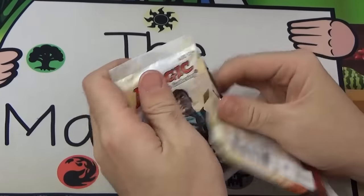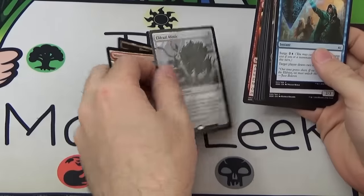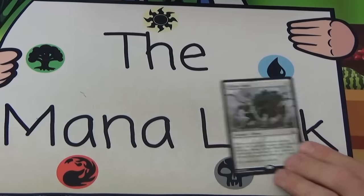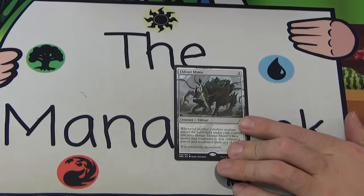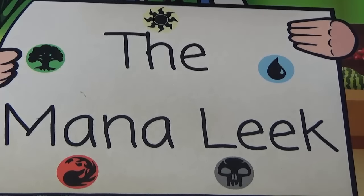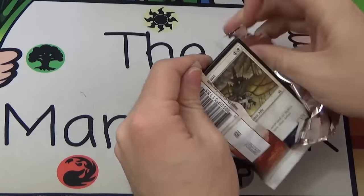Jace has for us our second Eldrazi Mimic of the box. We started off exciting with multiple mythics, now we're getting multiple Eldrazi Mimics. I hope that's the last one. It looks kind of like a water bear, that tiny microscopic creature — that's your science fact for the day.